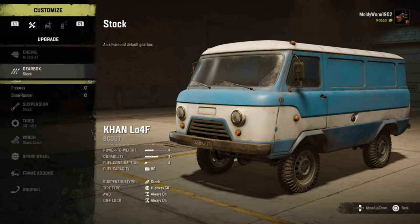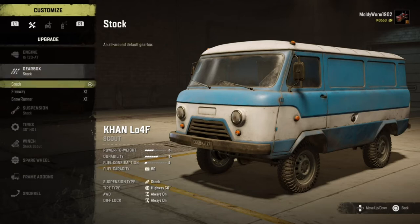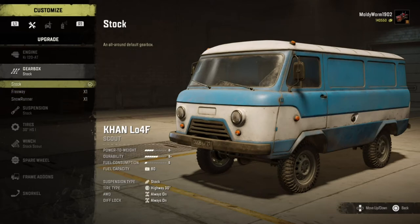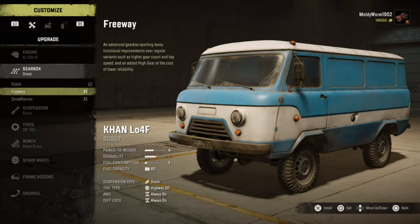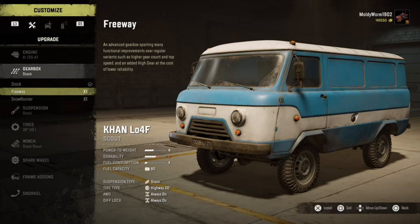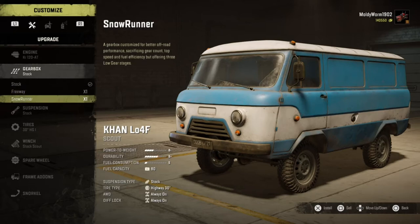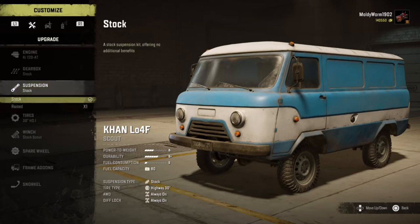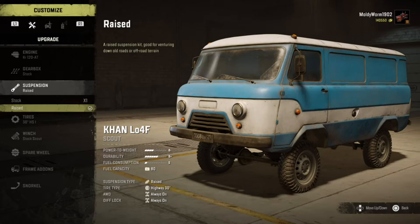We can upgrade the gearbox on the scout vehicles - I did find that upgrade while exploring. After testing, I've discovered that for off-road purposes the stock gearbox is actually my preferred choice. If you're using a freeway truck you could put in the freeway gearbox, or for extreme off-roading you could use that option, but I just prefer the stock. For the suspension, it's usually locked but we can raise it, so we're going to go ahead and do that.